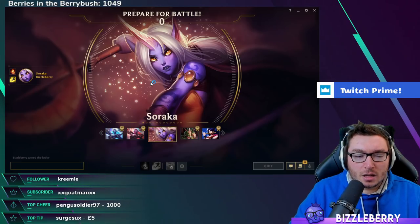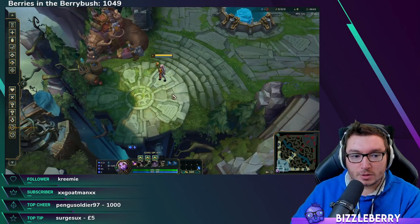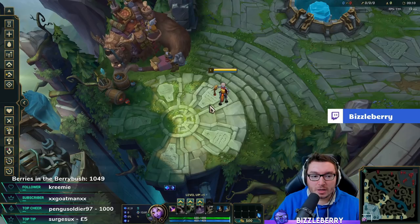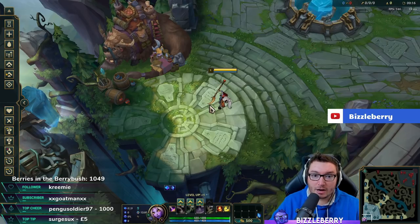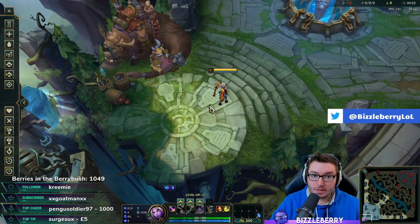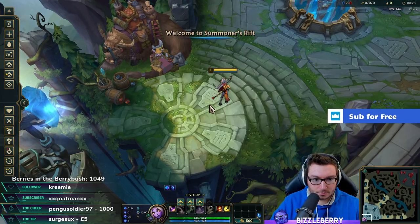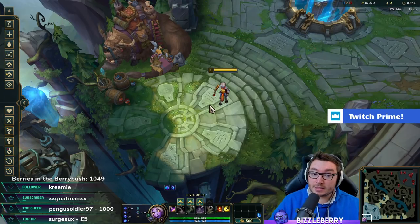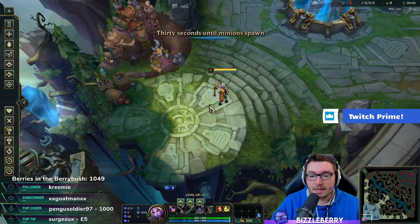For summoner spells, I wouldn't recommend Ignite — you generally want to last as long as possible in the laning phase and Soraka is extremely squishy. If your AD carry has Heal, you'd take Barrier; if they have Exhaust, take Heal. Especially if you're running Revitalize in Resolve secondary, as that increases the summoner Heal value too. You could also run Exhaust if there are a lot of assassins on the enemy team. I personally run Barrier as much as possible, otherwise taking Heal if my ADC hasn't got it.